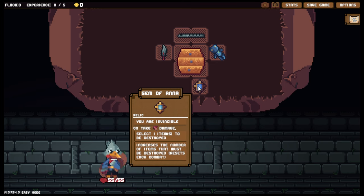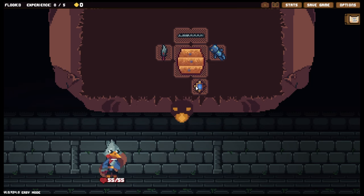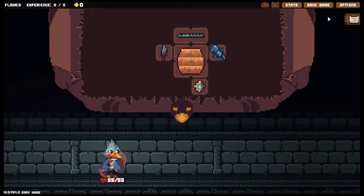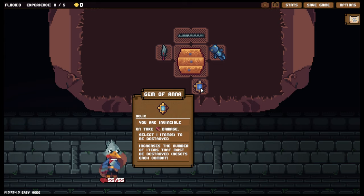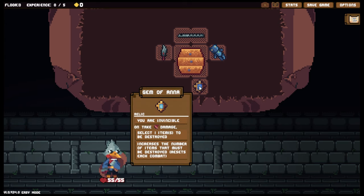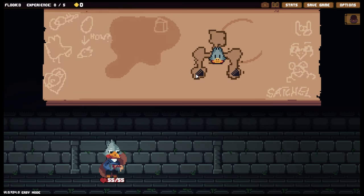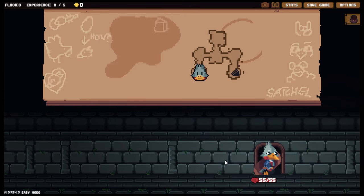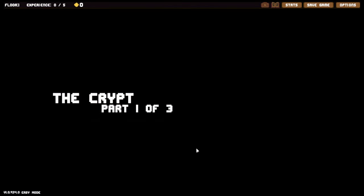Welcome back everyone to Satchel's run. This is going to be a bit of an interesting one — we start off with the Gem of Anna, and on taking any damage we have to choose something to destroy. There's a big part of me that wanted to leave this behind. We're hopefully going to get down into the Enchanted Swamp, so I'll keep it for a little bit until I have to destroy something important. Let's head to the Crypt — we might get lucky and find a treasure chest or two.